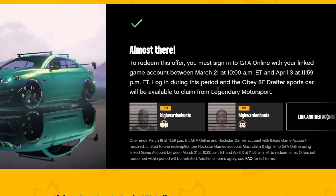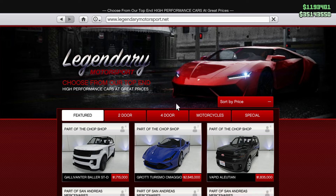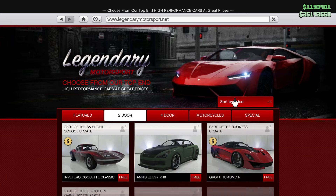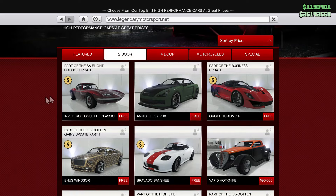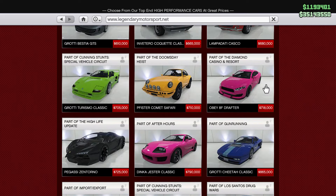During those dates, log into GTA Online and go to Legendary Motorsport. Go to the two-door category and sort by price from lowest to highest. You should see the Obey 8F Drafter right at the top — though right now it's not showing as free.